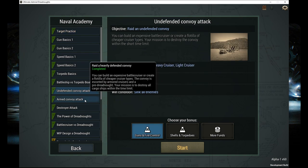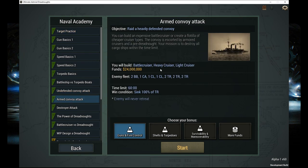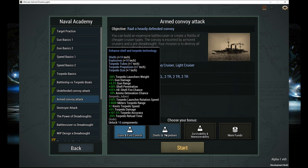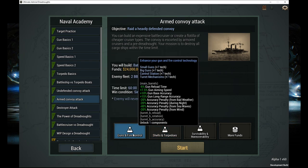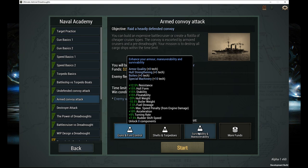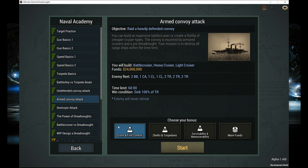And that was the undefended convoy attack. Now for the armed convoy — you get the same setup, except they have two battleships, a heavy cruiser, two light cruisers, only six transports, and you get 60 minutes. We get more funds — shells and torpedoes, guns and fire controls still. And now we also get survivability and maneuverability, with some hull strengthening, armor quality, and hull form bonus.